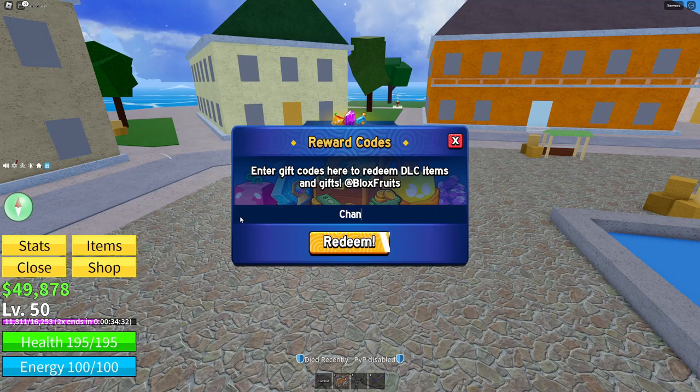Our second code is: chandler — go ahead and redeem that one. The next code is: neutral — I'll give you guys a little more time to copy these down. Next up is: kit_reset — with an underscore between the T and R, sorry about that guys.